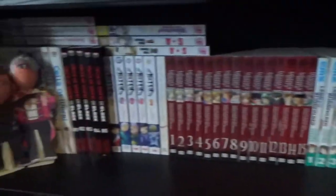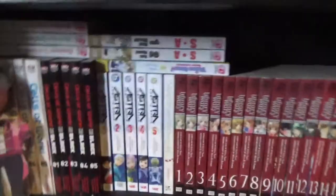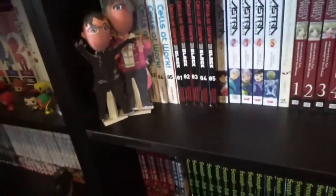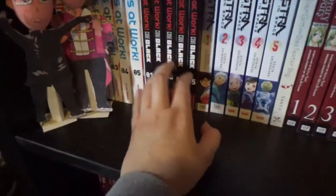Going down we have this shelf here. I have Komomo Confiserie, 1 to 3, which is complete in five volumes. It's by the same author as Voice Over: Seiyuu Academy and Special A. I like the anime of Special A, that's why I got that. And here we have a shoujo series about writing shoujo manga. Then Cells at Work, 1 to 5, up to date, and Cells at Work Black, 1 to 5, up to date. Both good series about the human body and its anthropomorphic cells — I prefer Black over the original. Astra Lost in Space, 1 to 5, complete — a sci-fi space series about students who go on a trip to another planet for their school trip but end up getting lost, because it turns out somebody among them is trying to kill them for some reason. Very good — watch the anime too, it covers the entire thing.